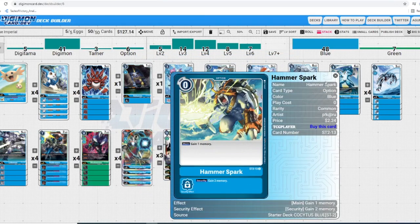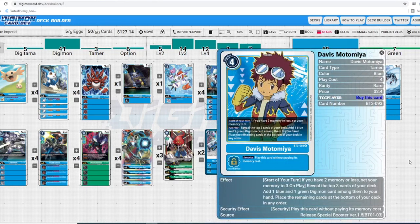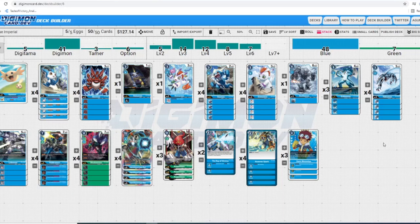Next up we got four Hammerspark — it's literally gain one memory; why on earth would you not run it? And in security, gain two — that could literally swing games by passing the turn back to you while your opponent was planning something. Finally, to round out the list, we got Davis Motomiya. His start-of-turn effect: if you have two memory or less, set your memory to three — fantastic to make sure you have enough for all your big plays. On play: reveal the top three cards of your deck, add one blue and one green Digimon among them to your hand, place the remaining cards at the bottom in any order. You want to play Davis for the memory and to have something for Lobomon to Digivolve into. Running three because a memory tamer at four feels bricky; once you see one it's done its job.